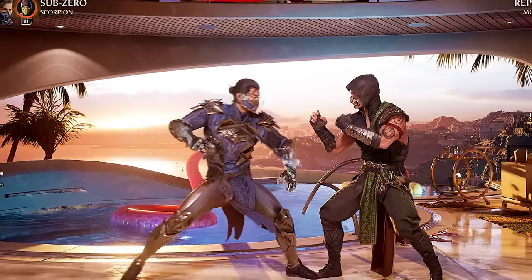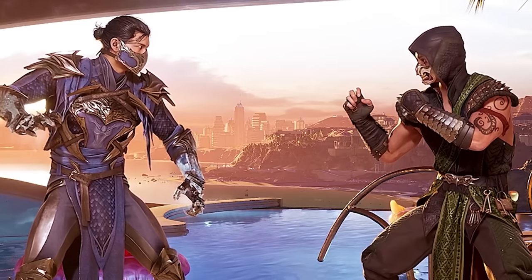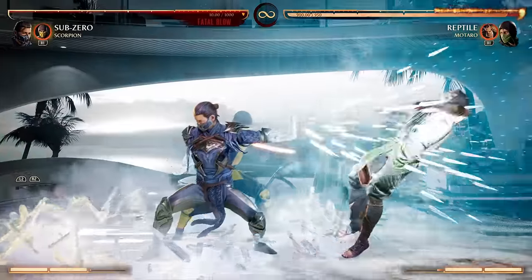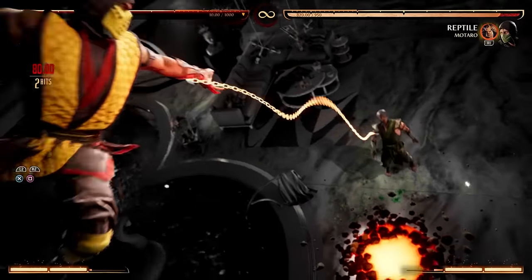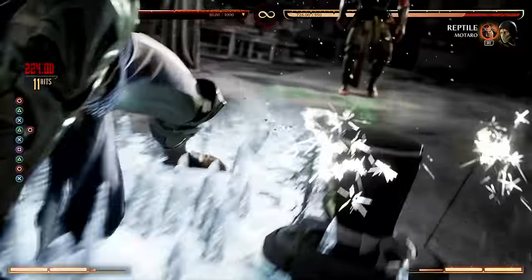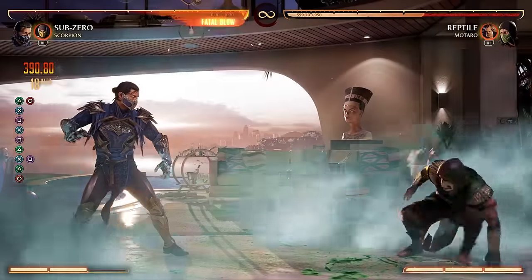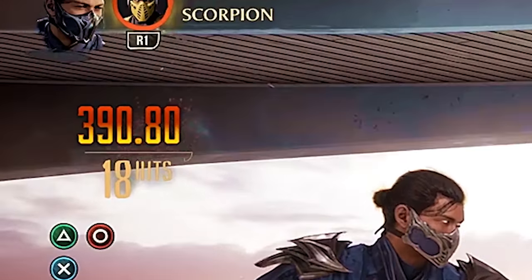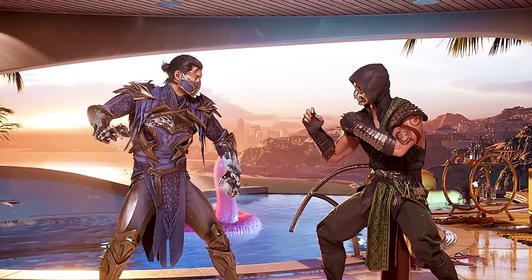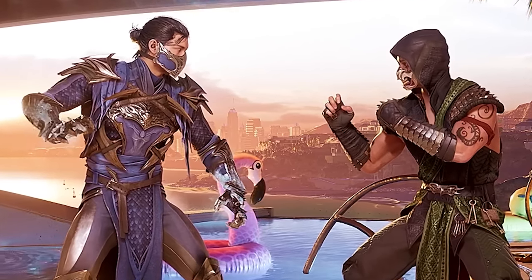Next, let's talk about Fatal Blows. Believe it or not, a mechanic from MK11 still exists in Mortal Kombat 1, but the game does not tell you, and as a result many players are not aware of it. Just like in Mortal Kombat 11, if you press a button right when your character hits the opponent, you can get increased damage on that hit. Normally a Fatal Blow only does 35%, but here we're getting 39% — and keep in mind, I was just mashing. If you actually memorize the timing, you could get almost 40%.